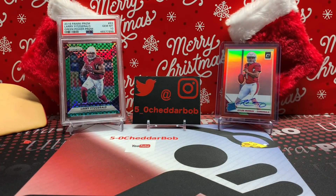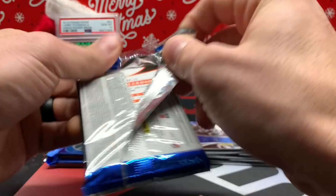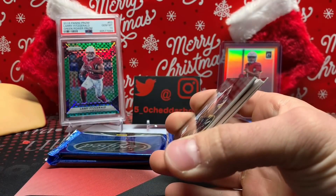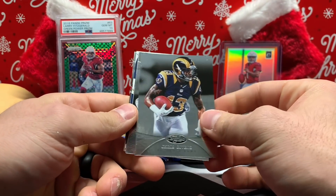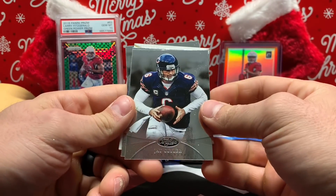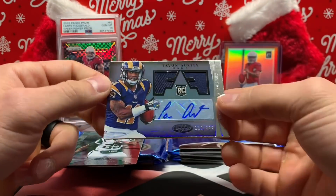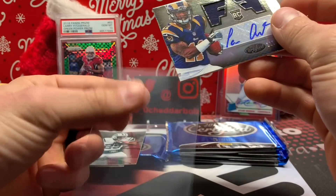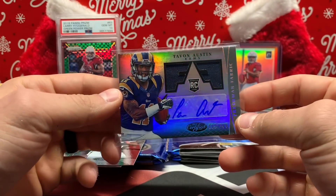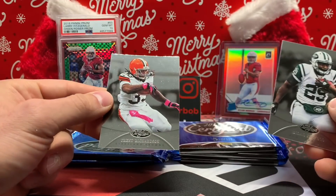Not too bad for '14 Prestige — I got two hits out of there. Let's rip into some '13 Certified, so I'll go back a year — to the Hopkins and the Kelce rookie year. Chris Givens, Jay Cutler, MJB, Tavon Austin. Nice patch auto — 112 out of 399. Jersey auto — Tavon Austin. Freshman fabric.